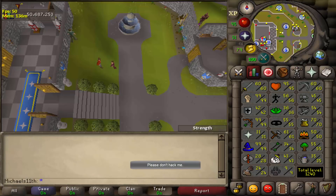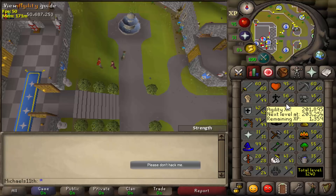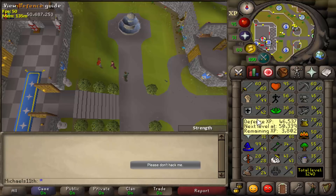So now I am on my 42 defense rune pure, and the stats I have here are 60 attack as well, 99 strength, 99 range, 99 mage, 31 prayer with 95 HP. This one takes about the same time — maybe two or three days more to get all the non-combat skills trained. But apart from that it takes about as long as the pure to train. Just some more non-combat skills, but the range is a bit faster because you can use the better armor.